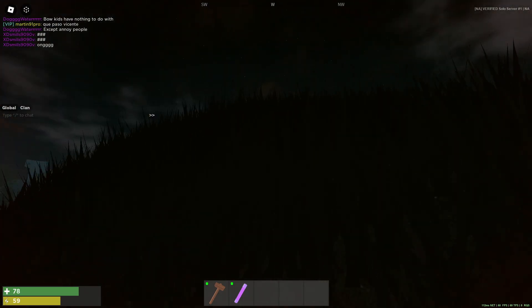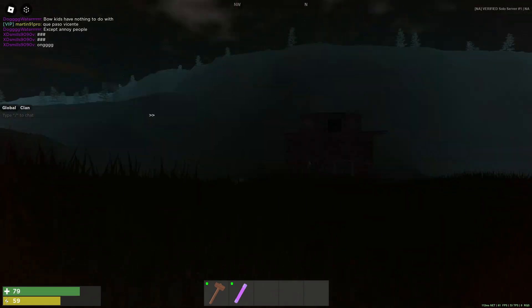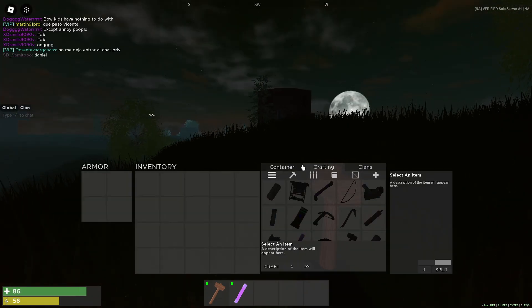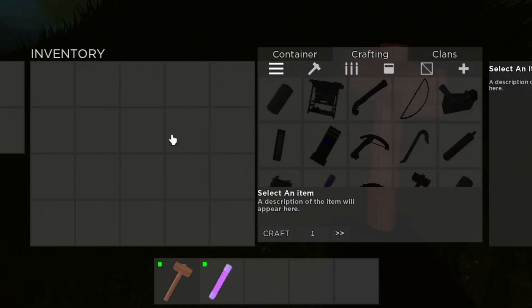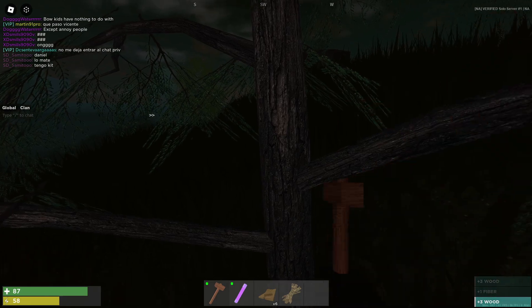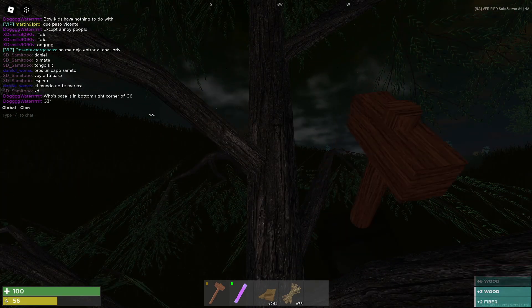This is pretty much Rust right now — Roblox Rust. If you guys played Rust or know anything about it, you definitely know how to play this game. Press the tab button and you can see this is your crafting menu, your inventory and stuff. Let's chop down this tree here, just hammer it down. Let's make sure we get a lot of supplies and get a lot of tools going.